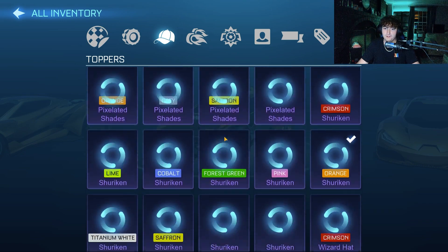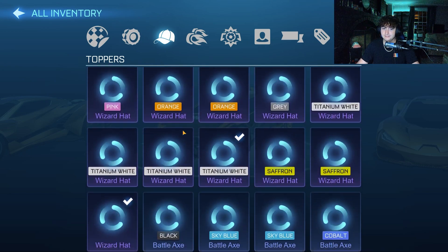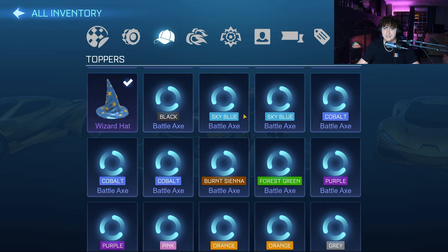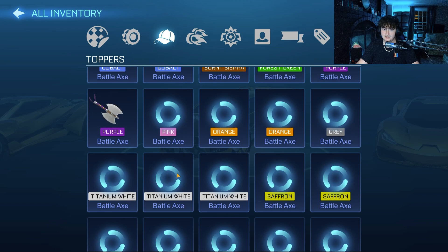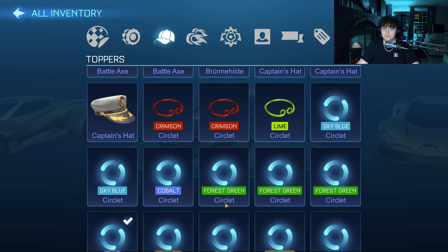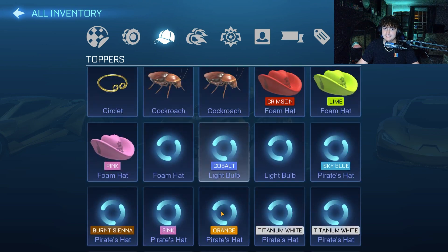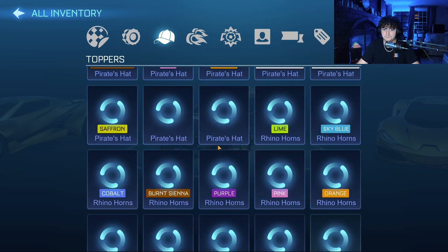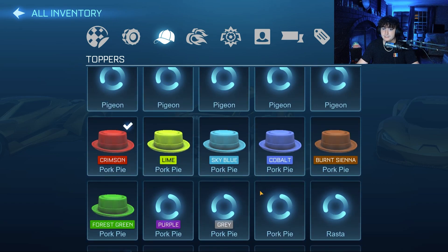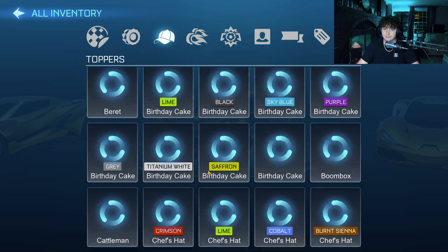Titanium White Halo, Titanium White Mohawk, almost the Pixelated Shade set, White Shuriken. Unfortunately these take forever to load. Four Titanium White Wizard Hats, some Battle Axes — I think he might actually have them all. There's three Titanium White. Crimson Circlet — I do know for a fact he didn't get the Titanium White one, which is unfortunate. So many, so many toppers. I don't think he has a Titanium White Pork Pie hat. Pretty cool collection though, nevertheless.